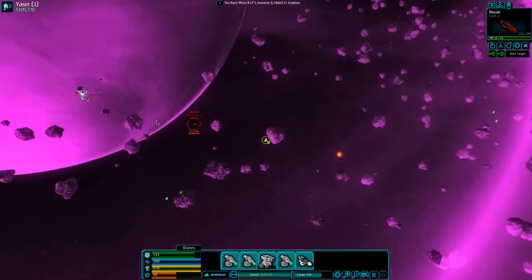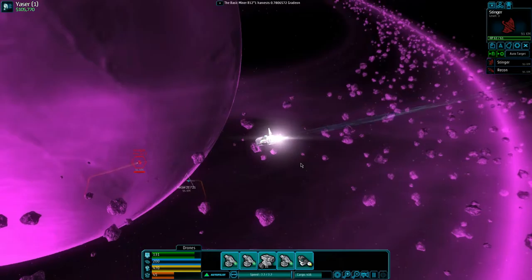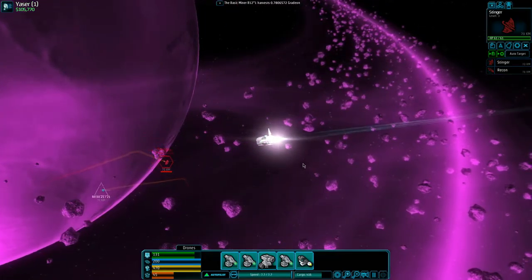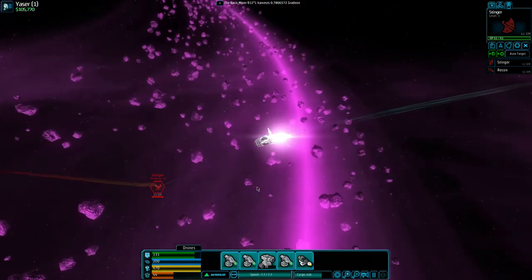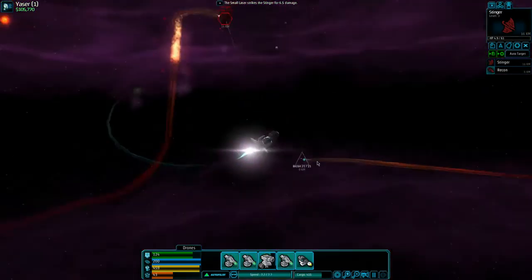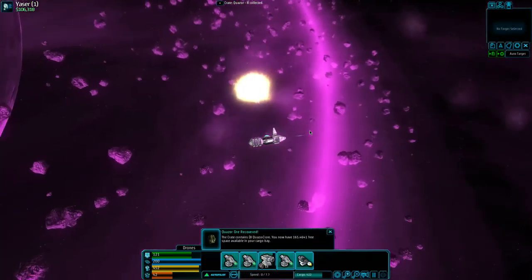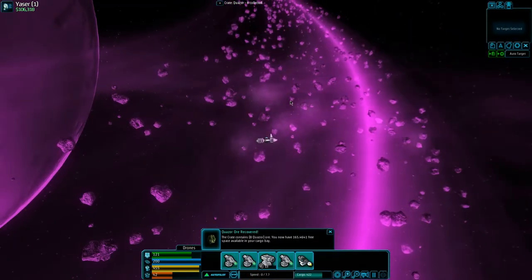Let's go take them out — highlight them. I'm actually going to go after the stinger first since it's a tougher target but it'll still be easy. Take care of business. I think the missile will launch anyway. Bam — and then we take out the recon. As quickly as that started, it ended.